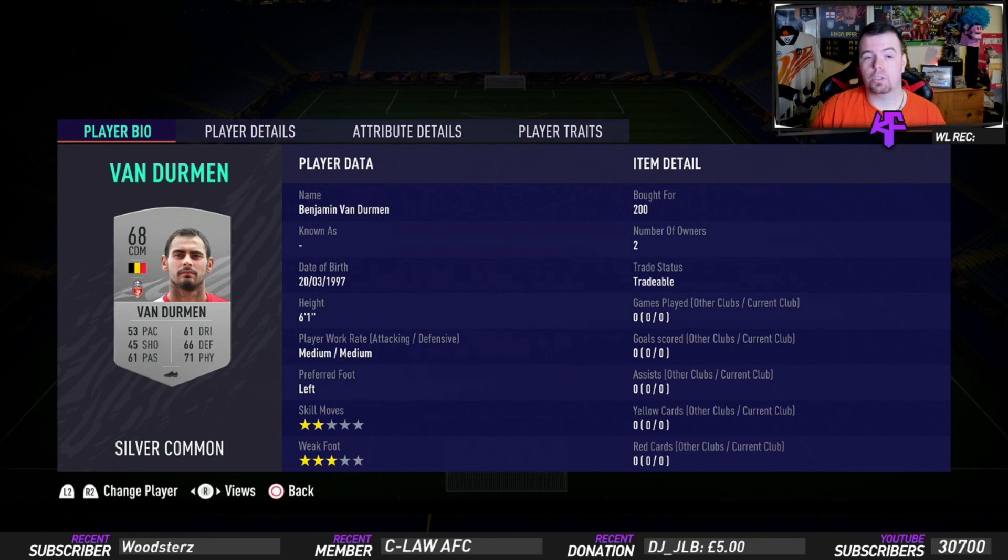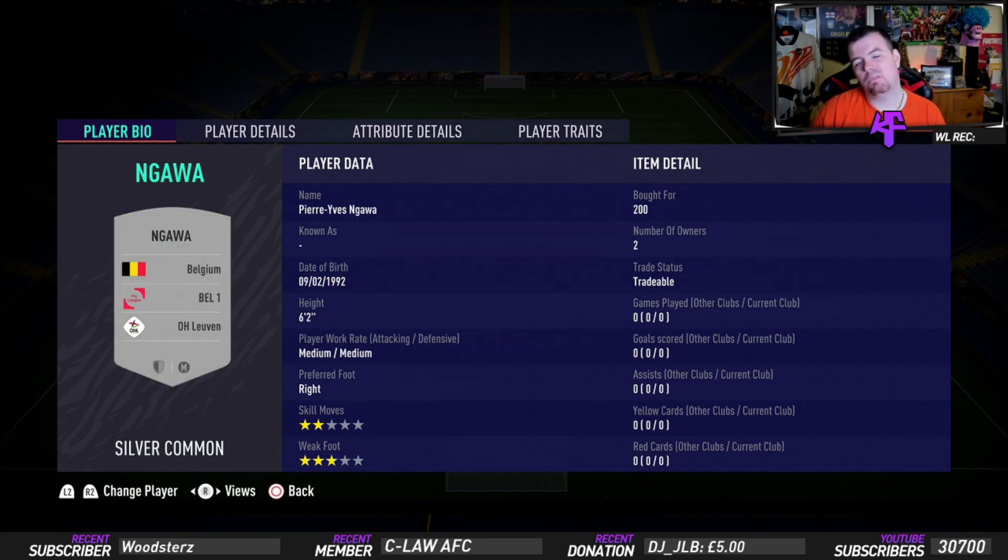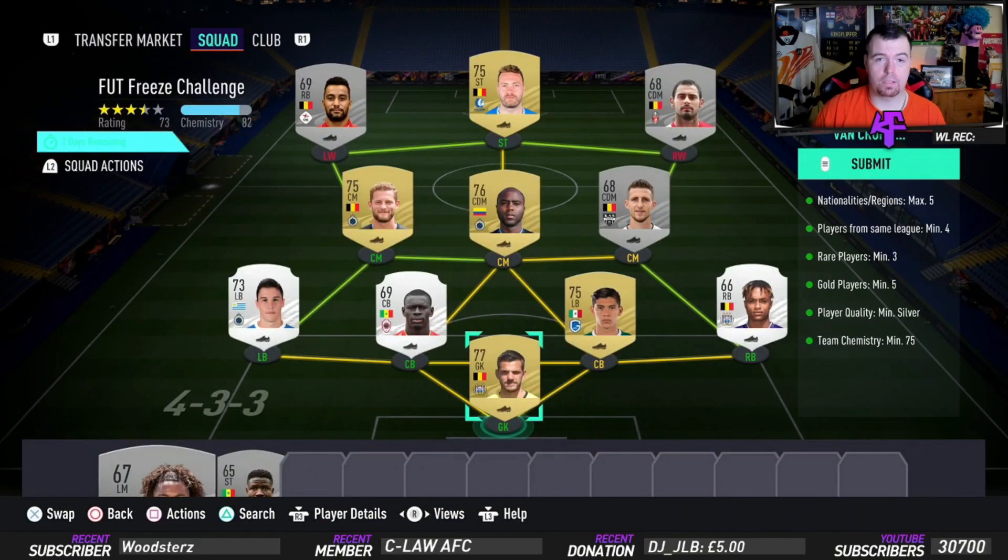Balanta 500 coins bid, Ritz was 500 coins bid, Van Durham 200 coins bid — Belgian player. Deporte — I've never pronounced his name, I don't know how to pronounce it — 500 coins bid. And Nagawa, right back again, as long as he's Belgian silver, 200 coins bid. It cost me around 4k total to do, which is good. Do not spend more than 5k on this SBC.